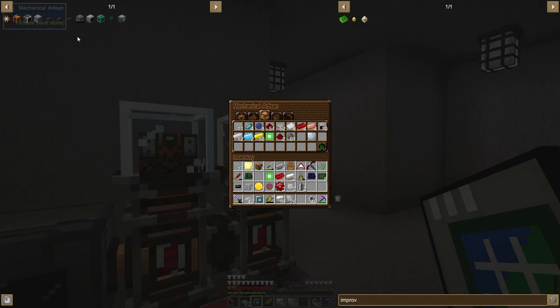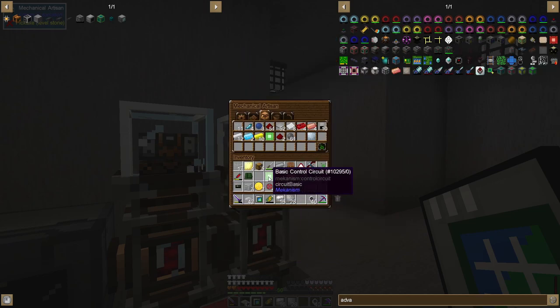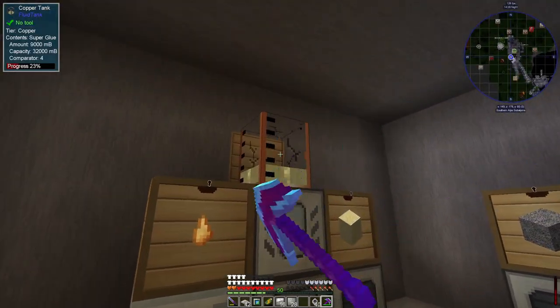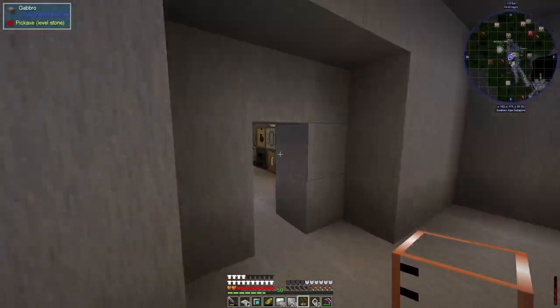What am I still missing for the advanced circuit? I need gold, basic control circuits, and advanced alloy ingots. I think I'm also missing some super glue — I'm out of rubber too, I need to get more rubber. Let me put those in and that should craft the advanced circuits I need.